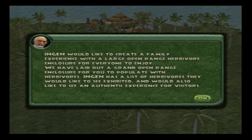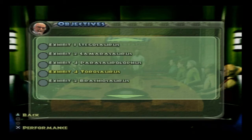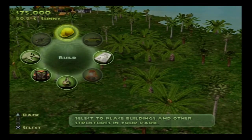InGen would like to create a family experience with a large open-range herbivore enclosure. We have to exhibit six Dryosaurus, three Stegosaurus, two Camarasaurus, four Parasaurolophus, four Taurosaurus, two Brachiosaurus. We also have to construct four herbivore feeders, four viewing platforms, a Safari Adventure Ride, and score 70% authenticity for that ride.